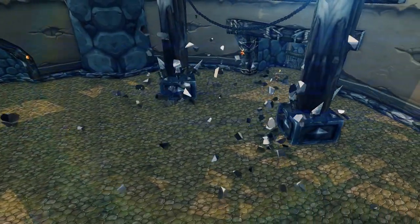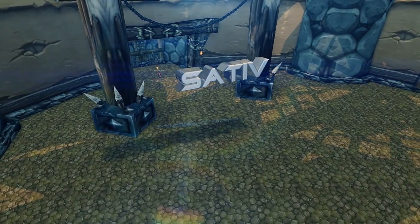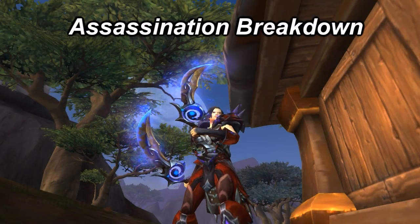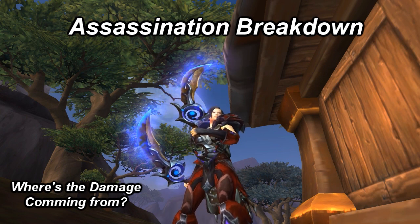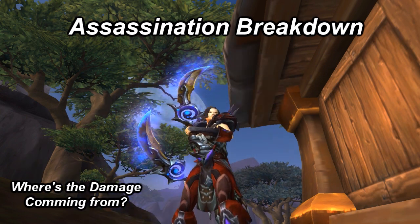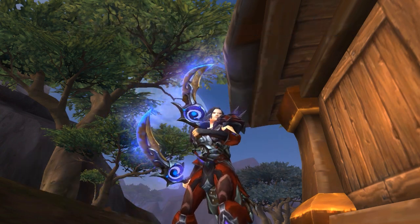Hello again my sneaky friends, my name is Sativ and today we're going to be breaking down Assassination's damage in Warlords of Draenor so that you guys can understand better where all the damage is coming from. Since Assassination isn't dealing large crits or anything like that, most of its damage is coming from small numbers compiling on top of one another that just melt through health bars.